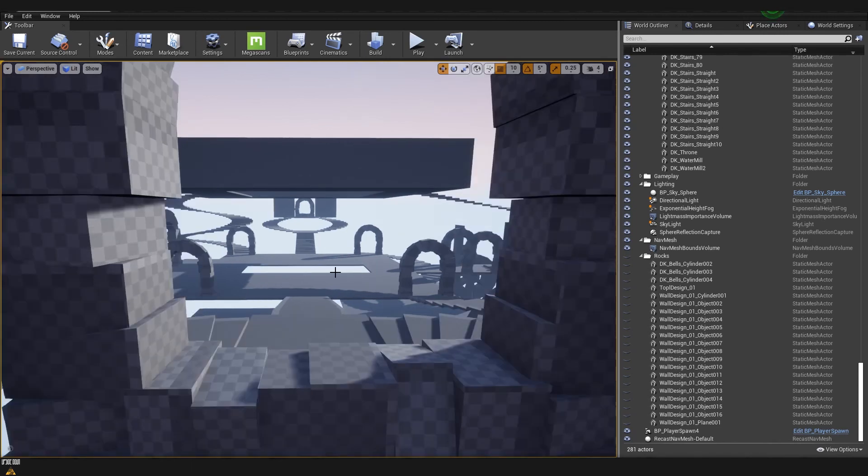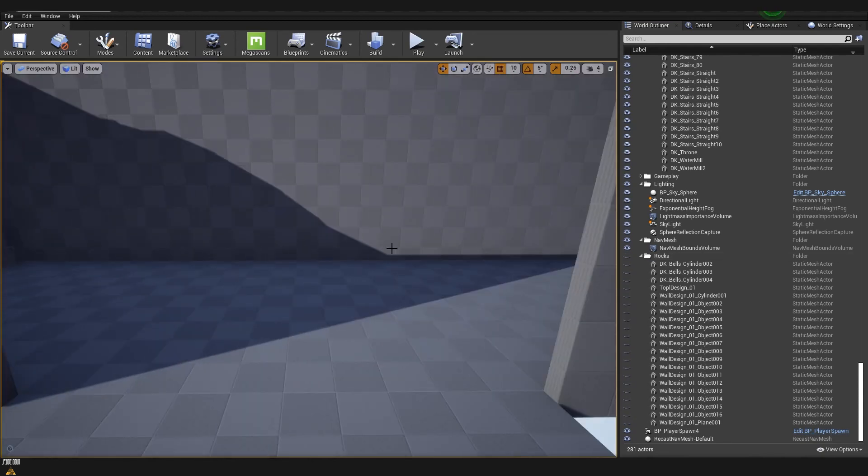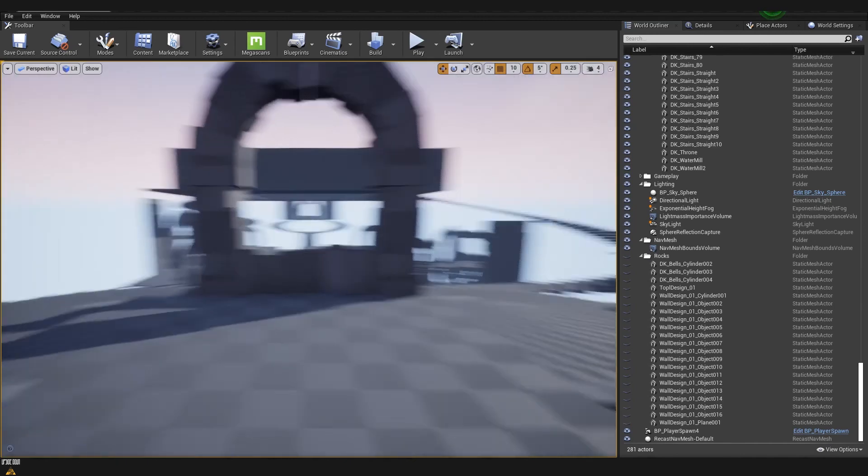This position gives you a nice advantage and also nice cover, especially when I show you how it looks with the rocks. But it also makes you vulnerable because you need to look after your back, as somebody could spawn on one of the spawning points.